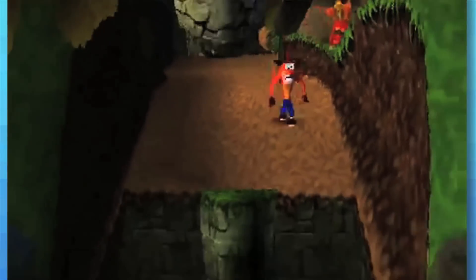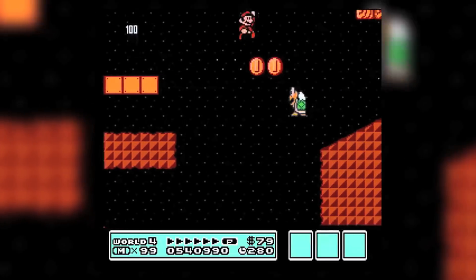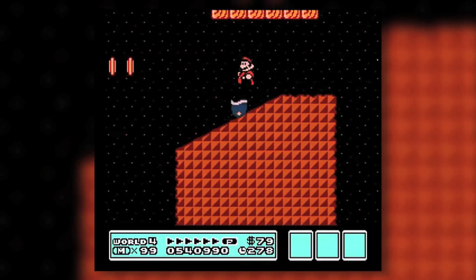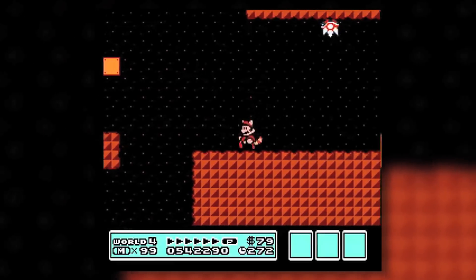Even so, while you're in the air, it's harder to tell exactly where you are in relation to the platform until you actually see your character's shadow. So taking all of this into account, taking a challenging 2D platform game with tight controls, such as the original Mario games, into a 3D environment already presented a number of issues.